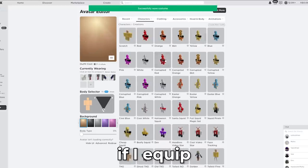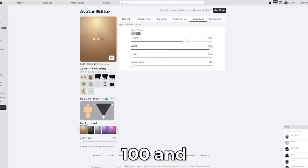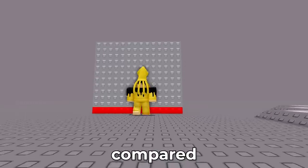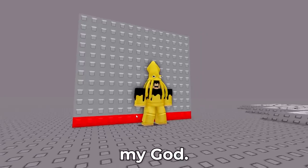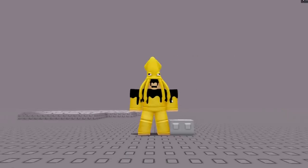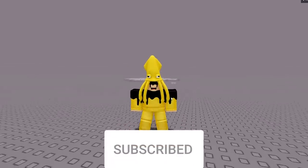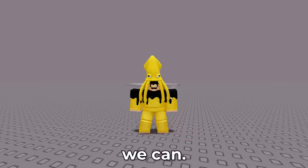If I equip my normal size avatar and make everything 100, then reset — this is what a normal avatar looks like compared to the one-stud wall. It's smaller than my knees. You gotta be joking. If you guys haven't liked the video, subscribe to the channel. Thank you Roblox for the start. 1,500 likes for part four — can we do it? Yes, we can.